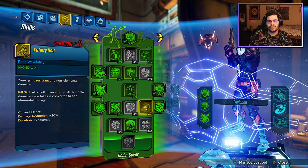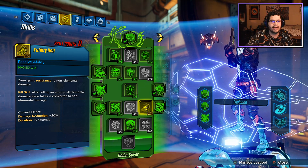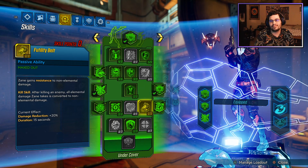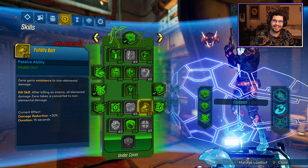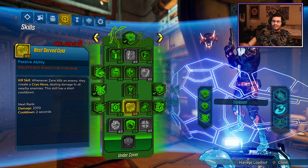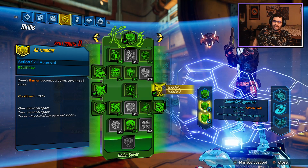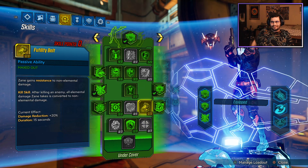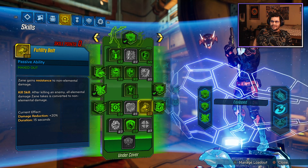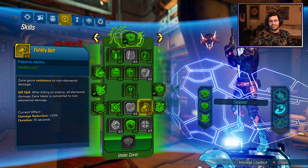Finally, we're moving on to Futility Belt. What Futility Belt does is Zayn gains resistance against non-elemental damage, and then he also gets a kill skill: after killing an enemy, all elemental damage is converted to non-elemental damage. This was buffed from 15% damage reduction to 20% damage reduction. Not a really significant buff in my opinion, even with Stiff Upper Lip, which is 16% damage resistance. Zayn has no issue surviving, especially using the All-Rounder or the skill Salvation. M10 enemy damage just does not do enough. It would be great if this skill could just give us some damage instead — maybe put an Icebreaker on this skill or anything like that.